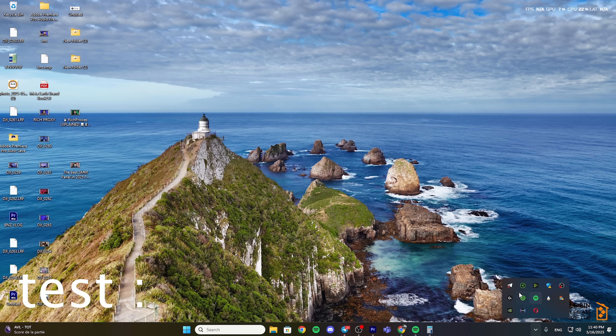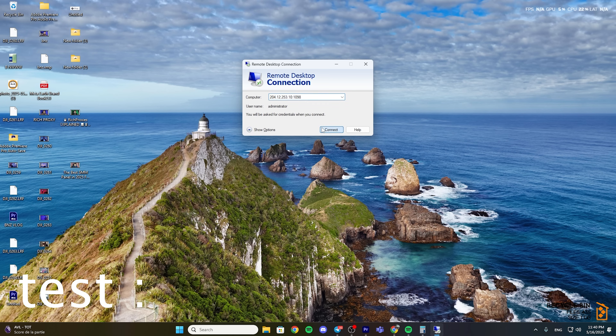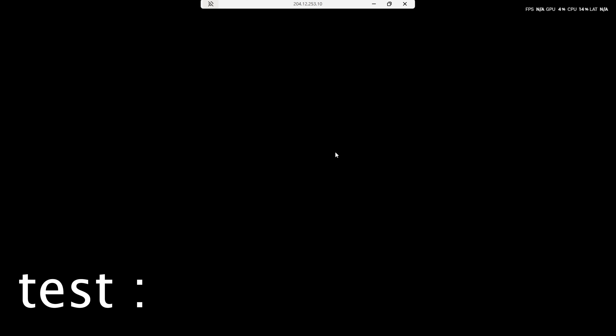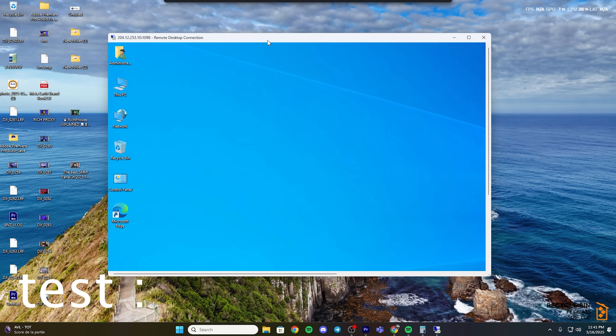Let's test how it works — is it fast? First, go to Remote Desktop Connection, click Connect, and enter the password. When you buy the GPU server you receive all the information: the IP, the email, the password, everything. I'll enter the password now and click Yes — and here it is, the new GPU server. It's like connecting to another PC remotely.